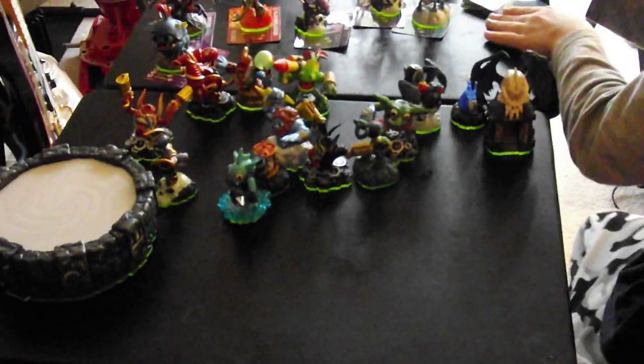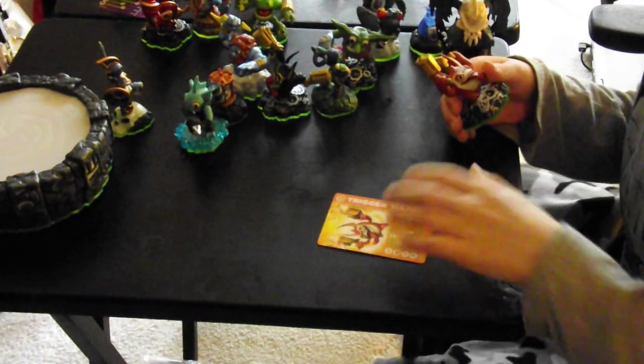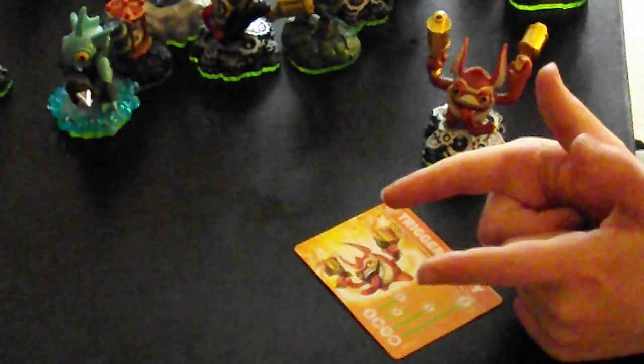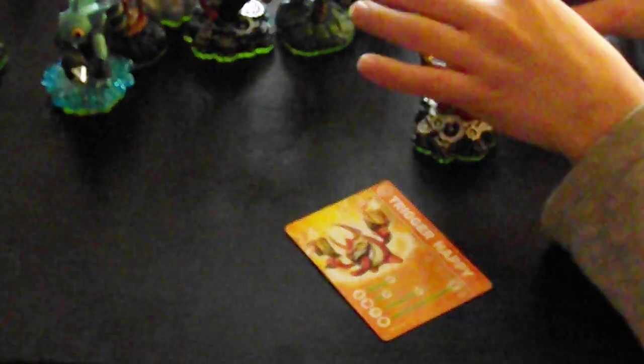Next we have Trigger Happy. He came in the starter pack along with Spyro. His power — or whatever you call it — is 40, and his shield is 20. He goes 60 miles per hour and luck is 100 — that's what I like about this guy. Because he puts his two guns together and makes a machine gun, and if you press and hold A, fire comes out of his two guns.